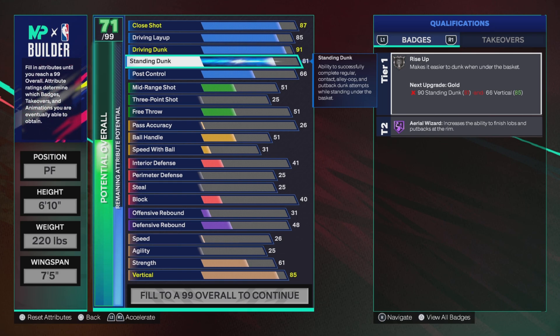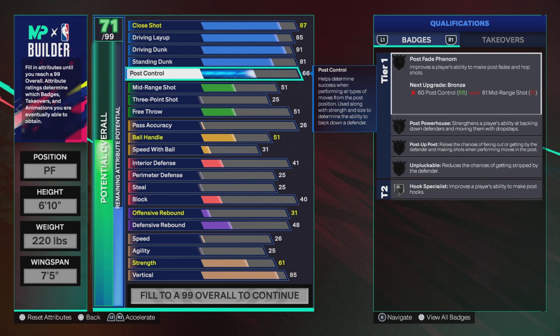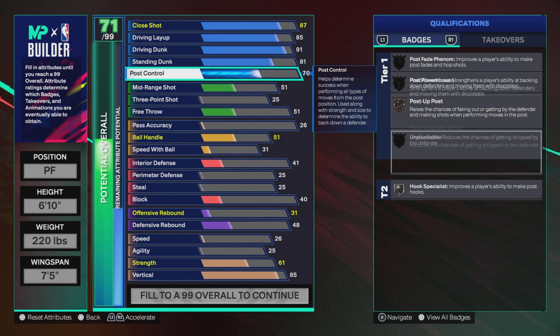81 for Rise Up on silver — you know, above 80 just to get the regular contact dunks. And a nice 70 post control, just to have it and get a little bit of badges too.